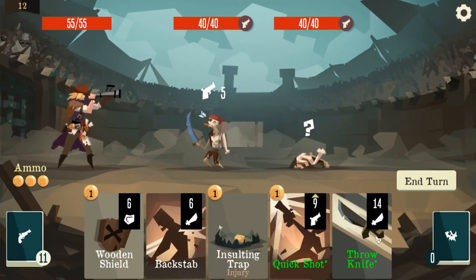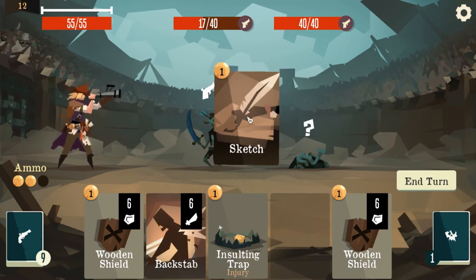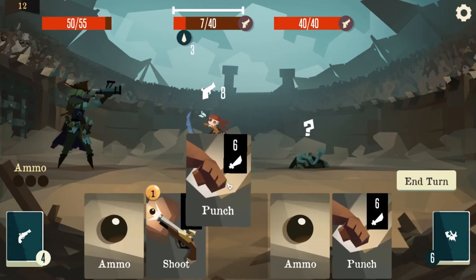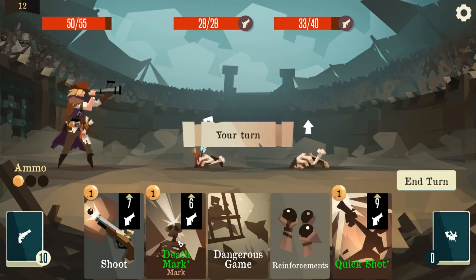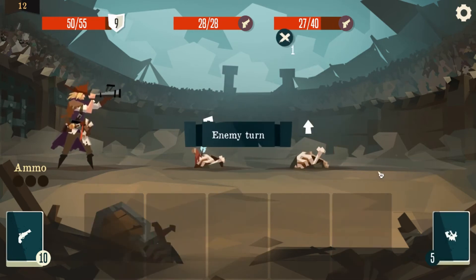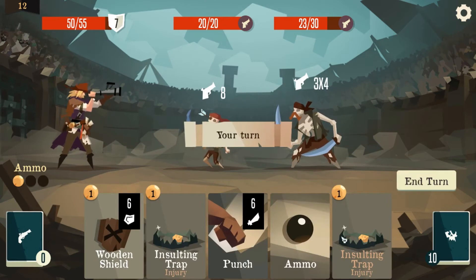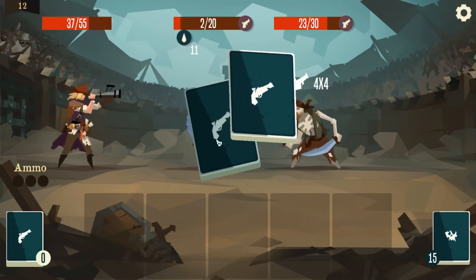Like I said, great move. We're gonna quick shot first — well, we can sketch. Insinuating trap. Shouldn't be too much of an issue now. Death mark, ammo, shoot, backstab, backstab, punch — shield up. These guys are a tad annoying. He's dead next turn.